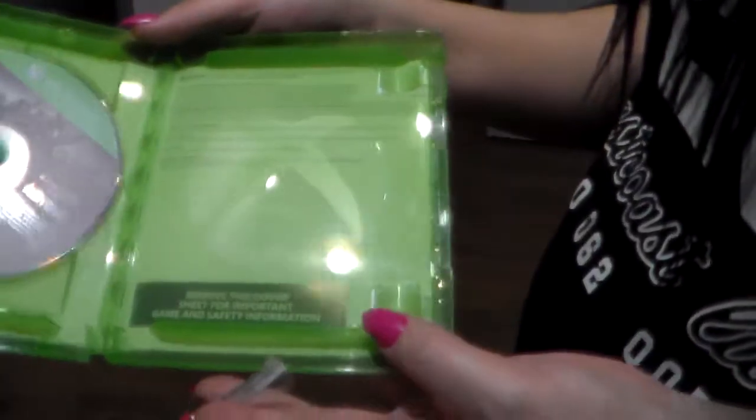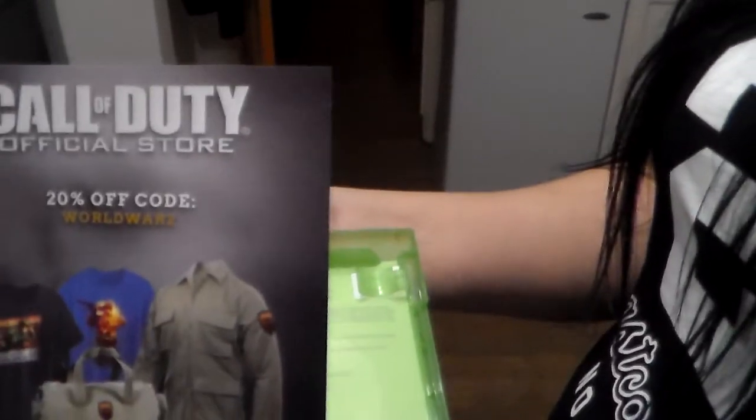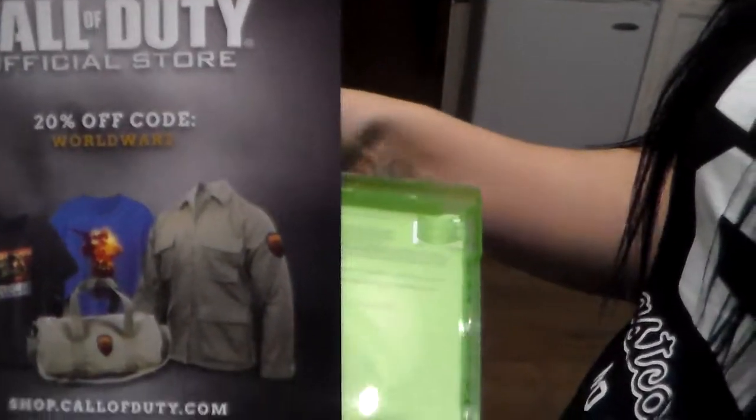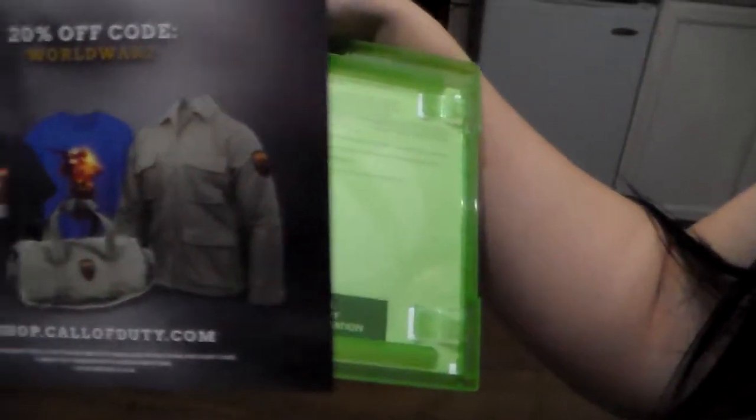I'm taking that sticker off now. I don't know why there are no instructions or anything. I mean, usually on older generations you had a booklet and everything. As you can see, it's just a disc and this — which is a Call of Duty official store 20% off code for World War 2. Wow, that's not bad!